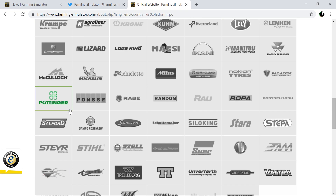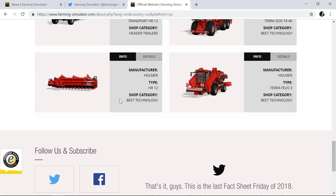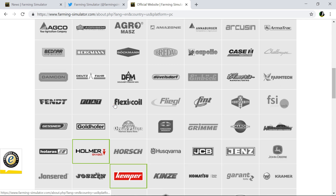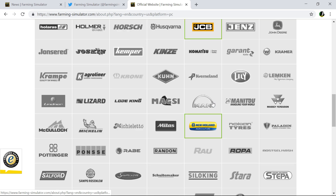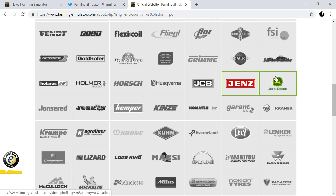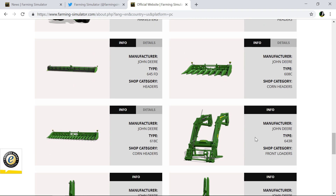The Goldhofer is back, which I really didn't like — it's too low to the ground, that's going to be problematic. Holmer is back too. There's just so much stuff to go through, and all the John Deere was in there too.